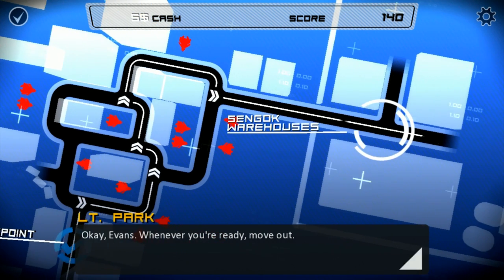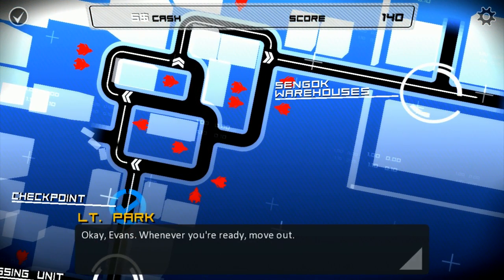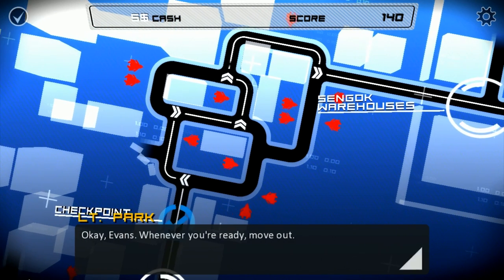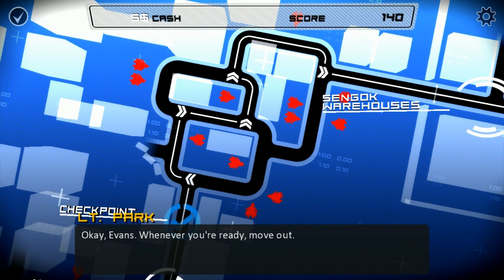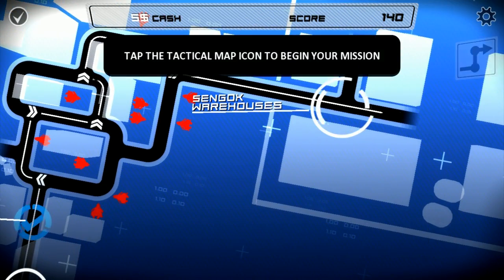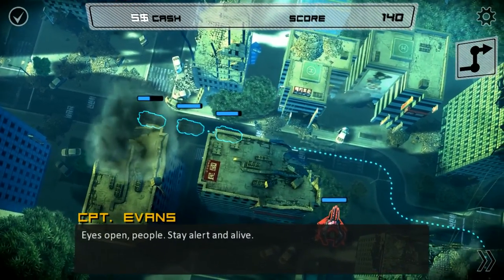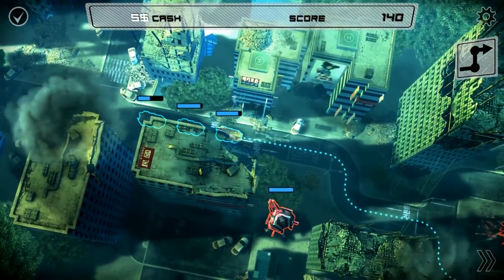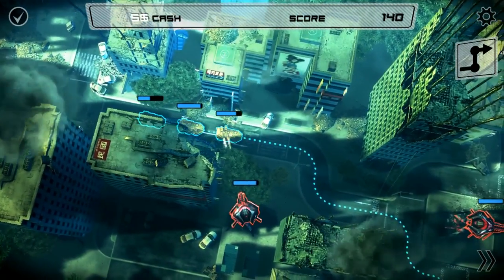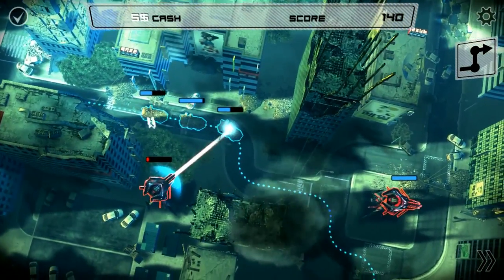I want to go this way around so I can avoid that whole big cluster of enemies there. It would make more sense to go like this so that I avoid the big cluster over here and the big one up over there. Alright, so I've got semi-wounded units so far — should be able to take down most of these no problem.